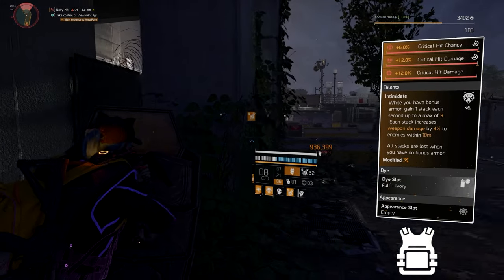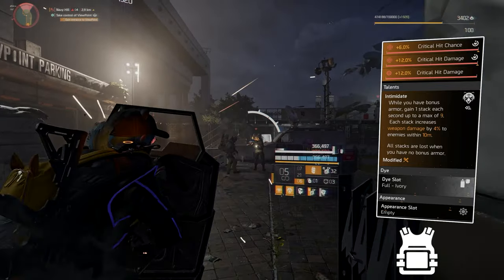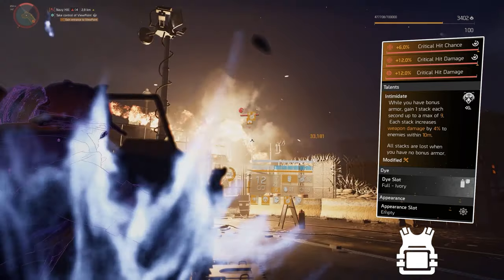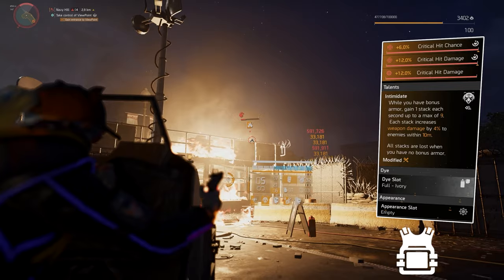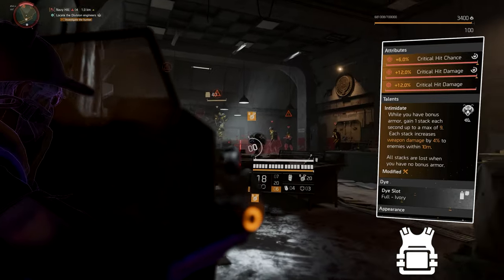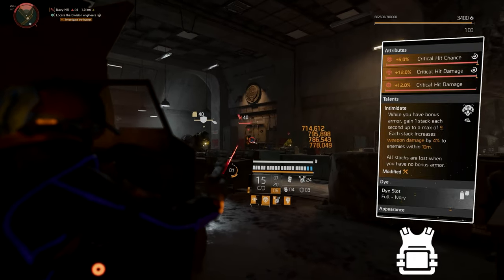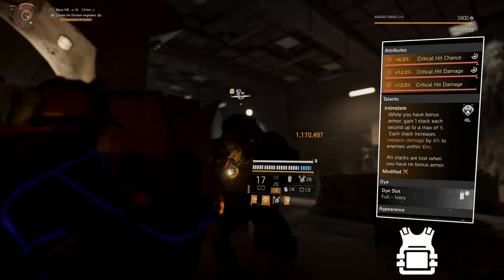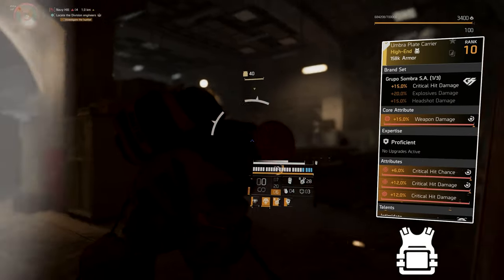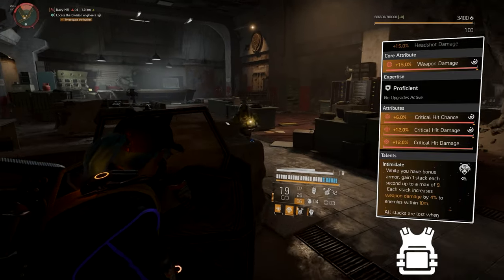The talent we're using is Intimidate: while you have bonus armor, gain 1 stack each second up to a max of 9, each stack increases weapon damage by 4% to enemies within 10 meters, and all stacks are lost when you have no bonus armor. That description is actually incorrect — you get 3 stacks every second up to 9, so it only takes 3 seconds to get max stacks with Intimidate. They haven't updated that yet for some reason.